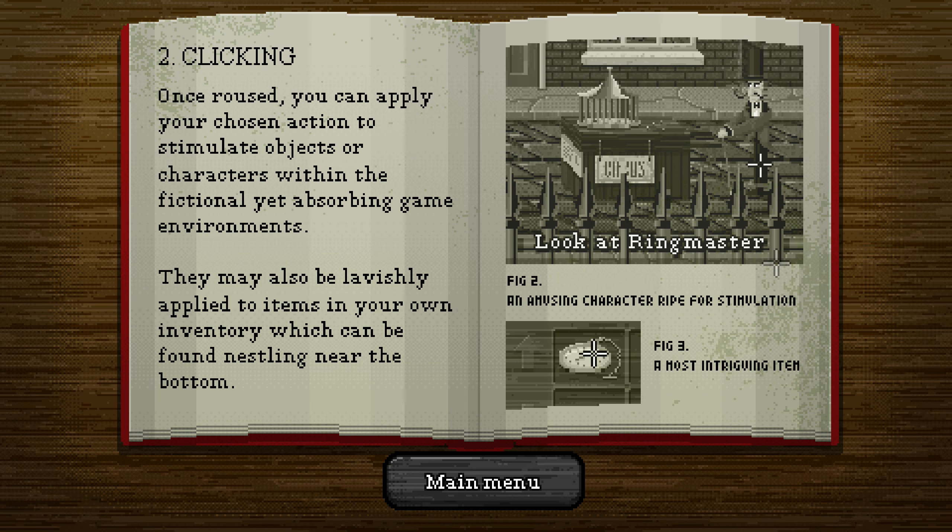Two: clicking. Once roused, you can apply your chosen action to stimulate objects or characters within the fictional yet absorbing game environments. They may also be lavishly applied to items in your own inventory, which can be found nestling near the bottom.